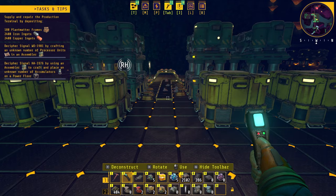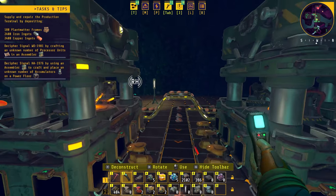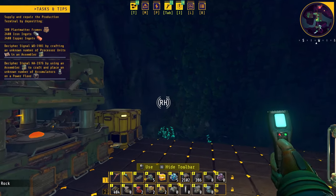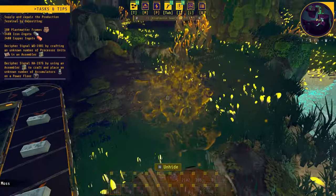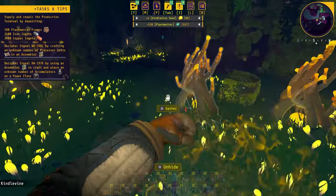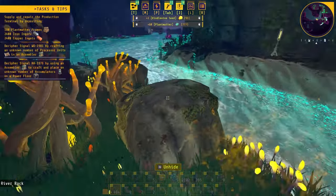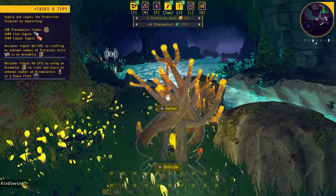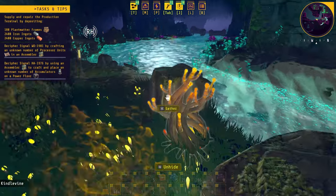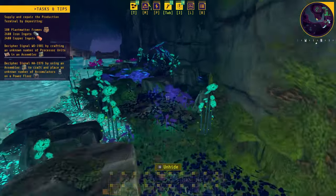We'll start this episode by doing some exploration. We are going to visit this RH location in order to start unlocking a few different techs that we are going to need. We are also going to grab all these plants on the way — these are kindle vine plants, and we are going to need them very soon.